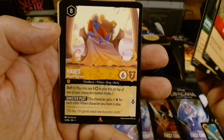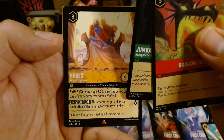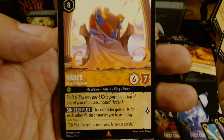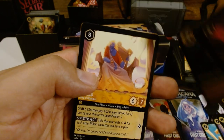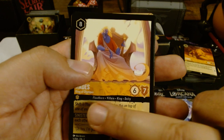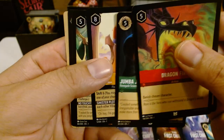And a Hades — alright. This one isn't as rare as the other one I got, but I would definitely be putting them into play, especially with a Shift Six. You pay six to play this on top of one of your chosen characters named Hades. So this Hades takes eight ink to play, but if I have another Hades that's more valuable and can do more damage, then I only have to pay six and use Shift to put another Hades on top of them. That's a pretty cool dynamic in this game.